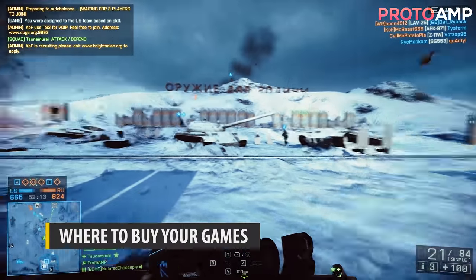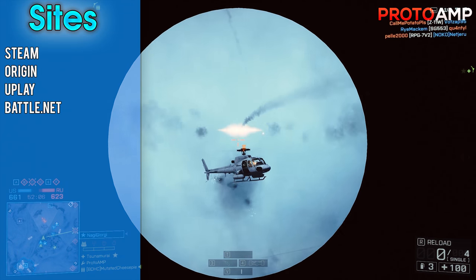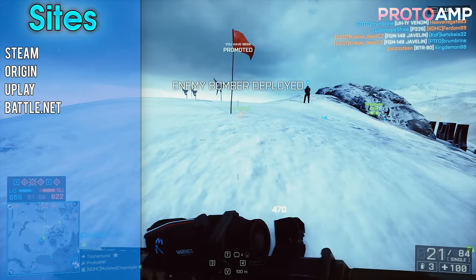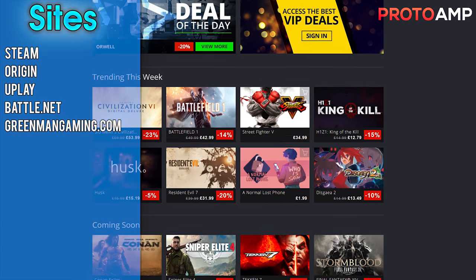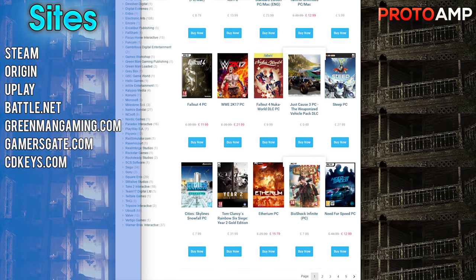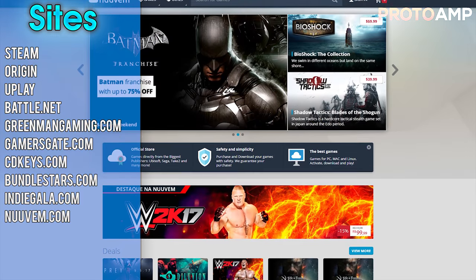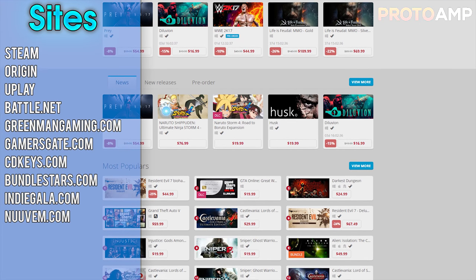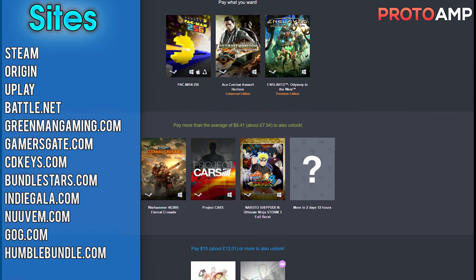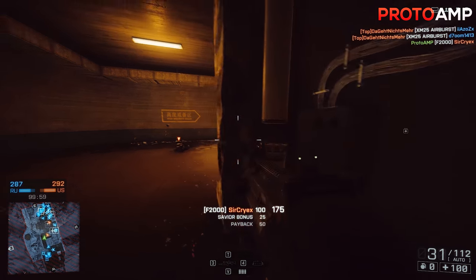As for where you buy your games, you have many different options. Whilst you can buy them from Steam, Origin, Uplay, and Battle.net, due to competition you can often find them on key sites for even cheaper. Key sites I use include greenmangaming.com, gamersgate.com, cdkeys.com, bundlestars.com, indiegala.com, Nuuvem, GOG.com, and one of my personal favourites, humblebundle.com. There's also G2A, but I don't exactly recommend that due to there being better options in terms of price and reliability, minus all the controversy.